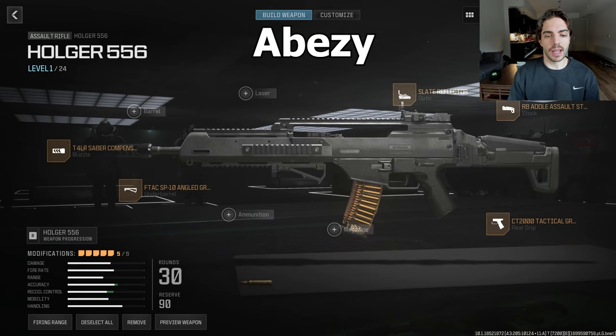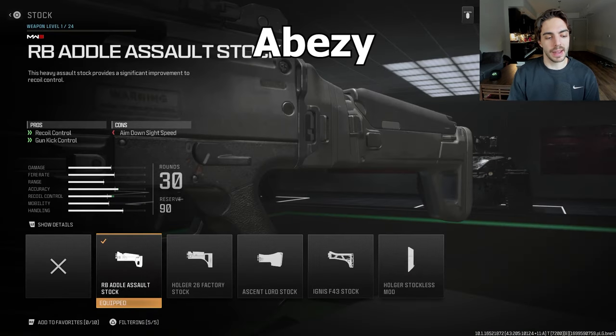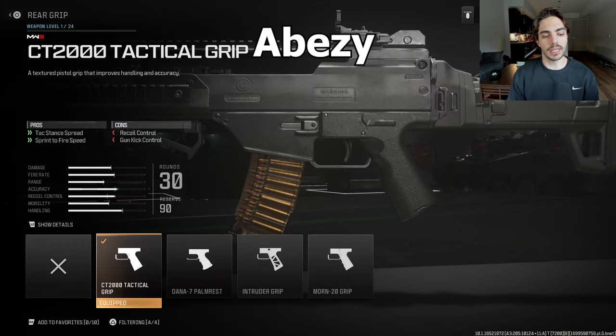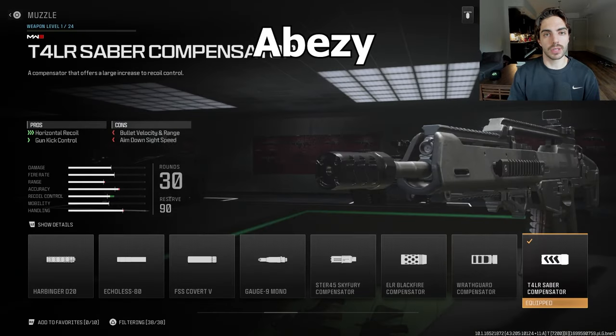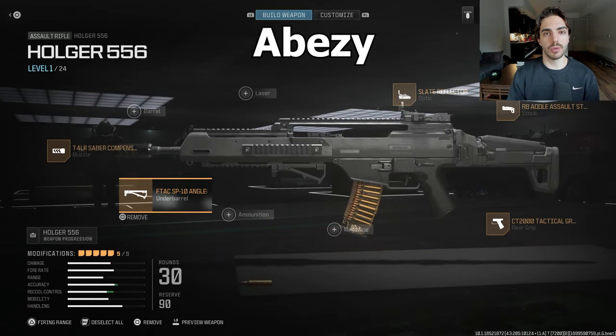Moving on to the Phase guys — all four of them actually had different Holgers. BZ is using the slate reflector, and he actually added a stock — the RB Adult Assault Stock for recoil control and gun kick control. For the rear grip, he used the CT2000 tactical grip for sprint to fire speed. He didn't go high velocity ammunition but instead ran the Saber Compensator for massive horizontal recoil control, and the F-TAC SP10 angle grip for even more horizontal recoil control — it does have a con for vertical recoil though.